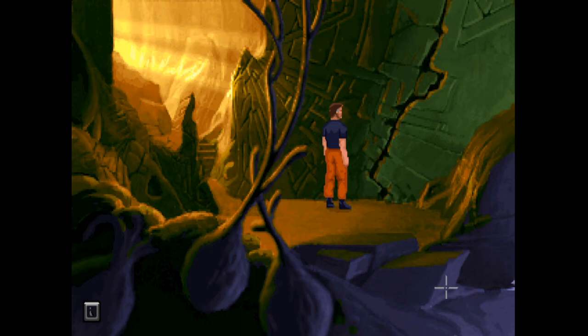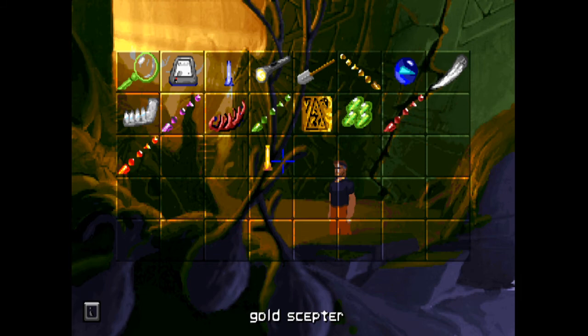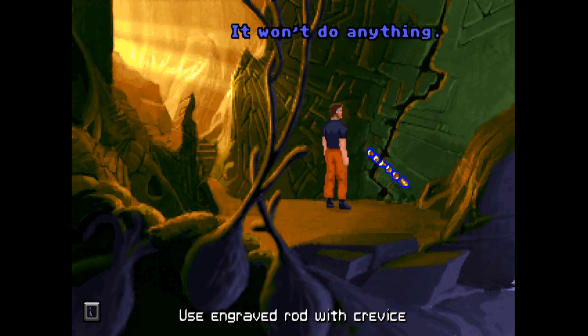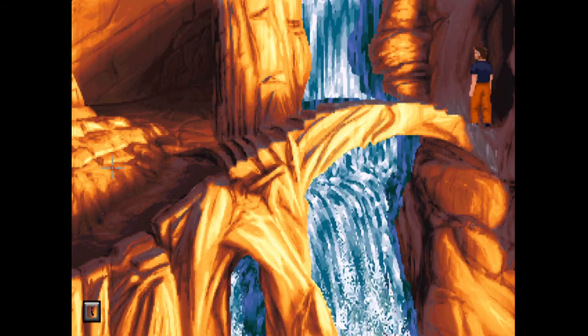Like I'm going to stick my hand in some crack in the rock on an alien planet. We couldn't go down here - what's that? We haven't done anything here actually, which is interesting. It won't accomplish anything. Can we stick anything in there? Can we put one of the rods in? Won't do anything. That seems like we haven't really done an awful lot here to be honest.